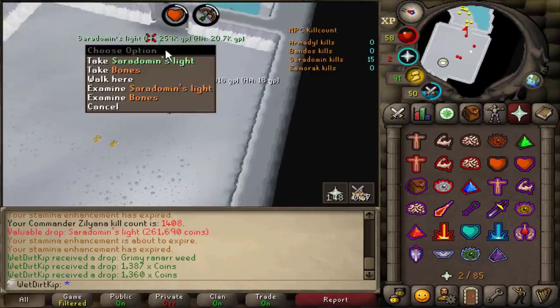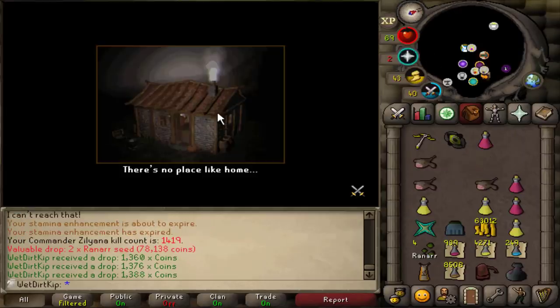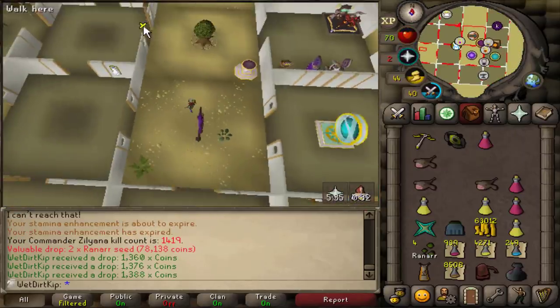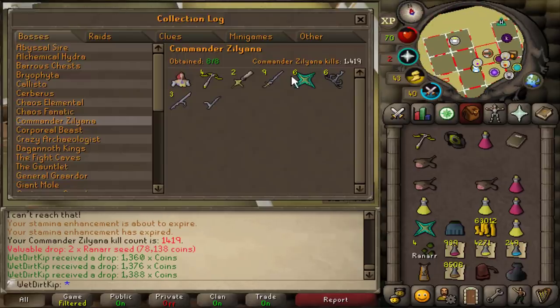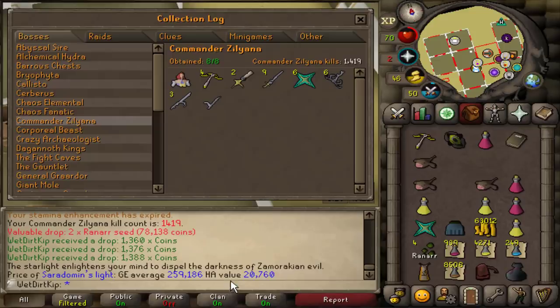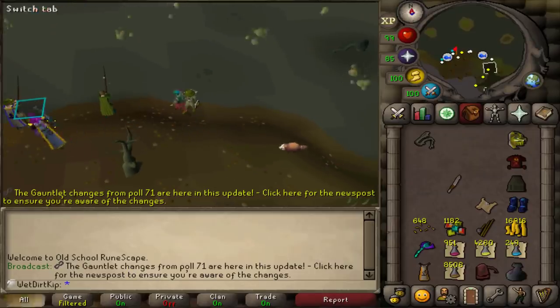Every time I see that green text I keep thinking it's the thing, but it's not. How many Ceradarome Lights is this? I check the collection log like 5 times a day but I need to refresh my memory again. That is number 6, and that's going to get alched. After today's endeavors, we are now moved up to rank 2 for UIM Cera KC. We're like 2 days off from rank 1 now, assuming we don't get Shard 3.